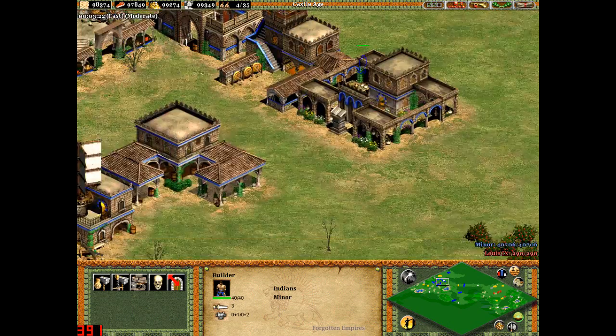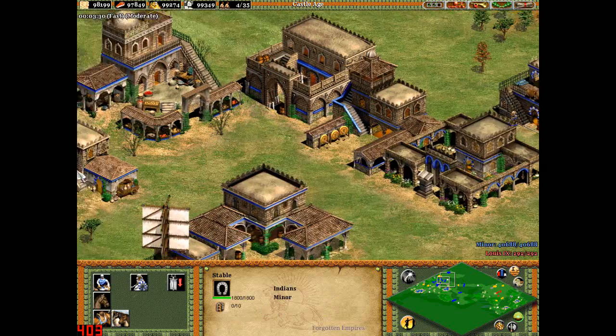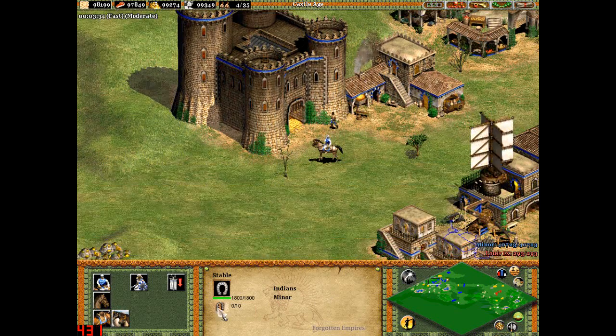One other thing they can benefit from — creating a stable here — is they can benefit from Bloodlines and Husbandry.